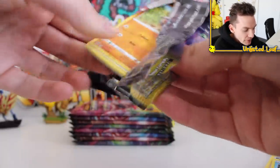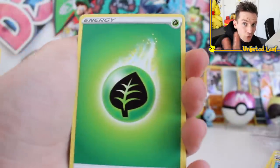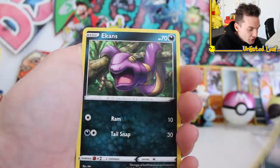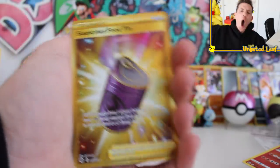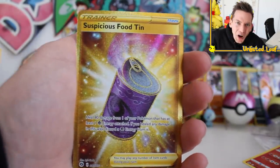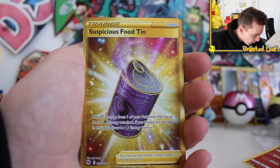We're just going to open Champion's Path this week and enjoy the cards. I don't think I'll put prices on screen since the set doesn't come out till Friday and everyone just inflates the price. That Charizard full art — I feel like it has no ratio. And no way — we've got the only gold card in the entire set on the second ever opening of Champion's Path. It's the Suspicious Food Tin gold card!